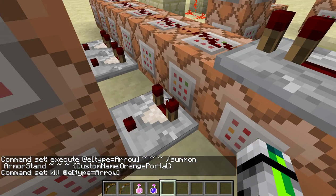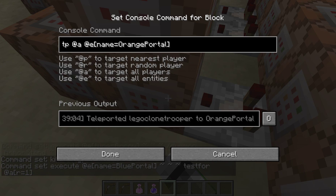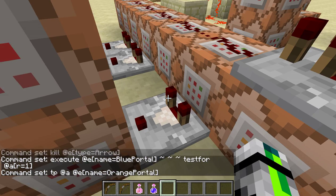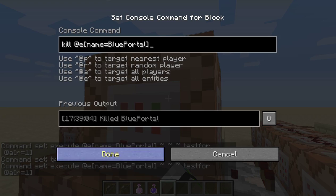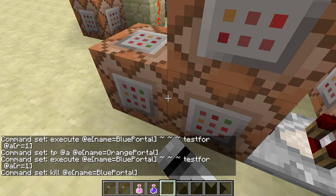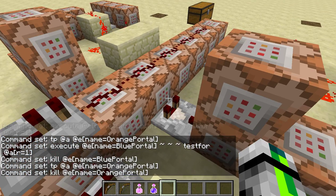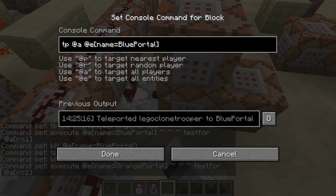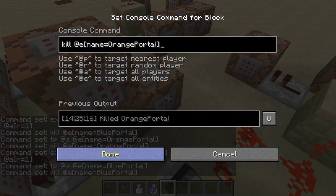So then these are the teleporting things. Over here, from that armor stand, it is testing for if a player is in a radius of one block. Then it's teleporting me to the Orange Portal — this is from the Blue Portal. Then it is killing the Blue Portal and the Orange Portal. It's the same thing over here but the exact opposite. It's testing for if I'm near the Orange Portal, it'll teleport me to the Blue Portal, then it'll kill the Blue Portal and the Orange Portal.